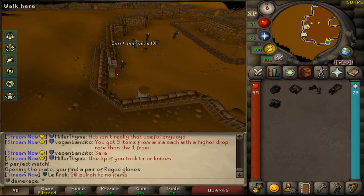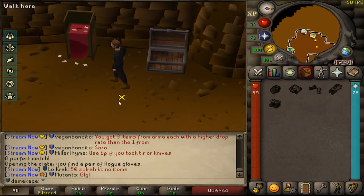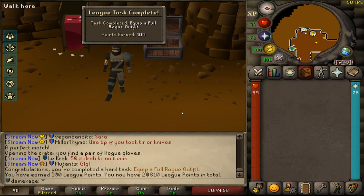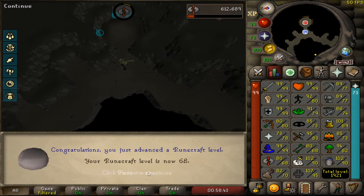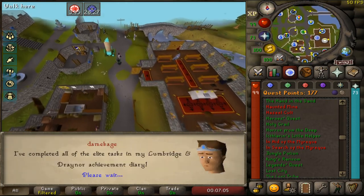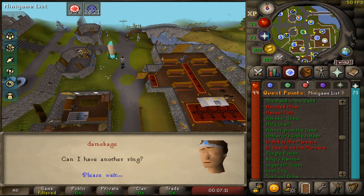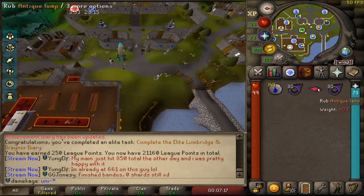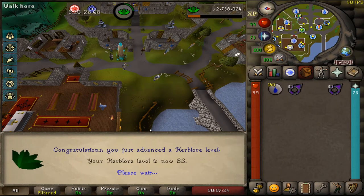Needed a break from Kraken, so I smashed out my rogue armor for a task — when I do thieving I'll get double loot. Did some runecrafting tiers up to 68. Forgot to record it, but I completed the elite Lumbridge and Draynor diaries, so I no longer need a Dramen staff for fairy rings — huge quality of life. I used a herblore lamp to get all the way up to 83 herblore.